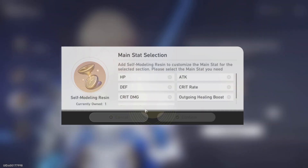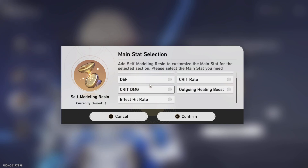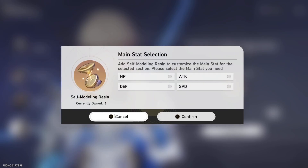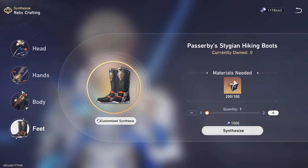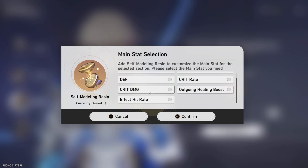You wouldn't want to waste it on head or hands since you can just use 10 salvage materials from relics and get that main stat. Now, the body has seven options: HP, attack, defense, crit rate, crit damage, outgoing healing bonus, and effect hit rate. Most of the time you'll be going for crit rate or crit damage — mostly crit rate from what I've seen from builds. And then on the feet there are four. Most of the time you're going for speed, or HP or defense if you're a healer or tank.